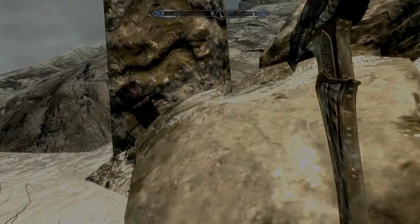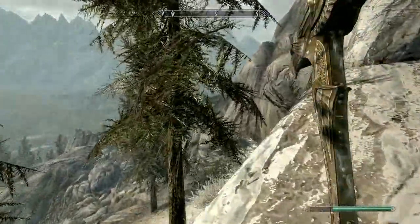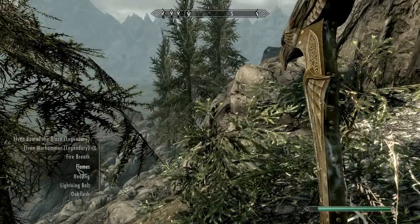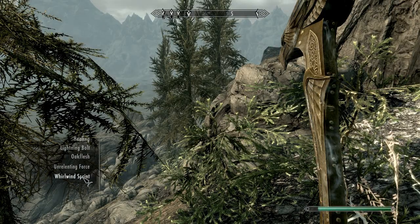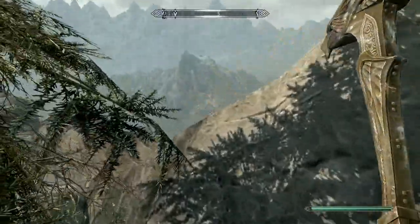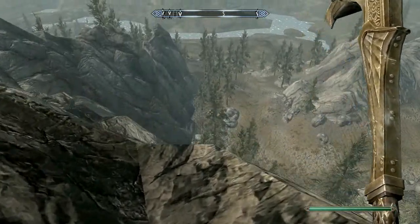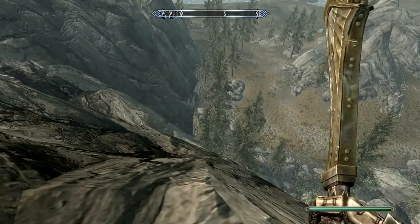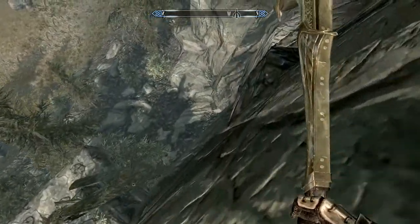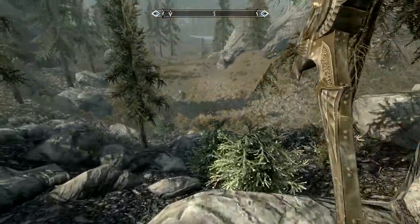I should probably try to walk around this big motherfucker. We're gonna do the whirlwind sprint, which is really cool — if you do it from a higher vantage point, you will kind of skywalk for a little while, then come back down to earth. That's pretty cool.